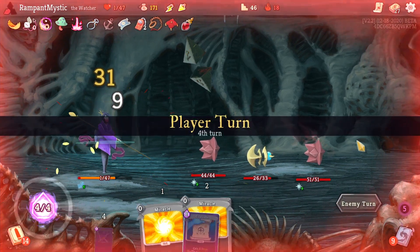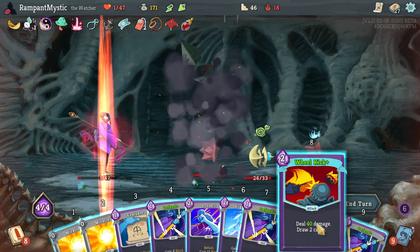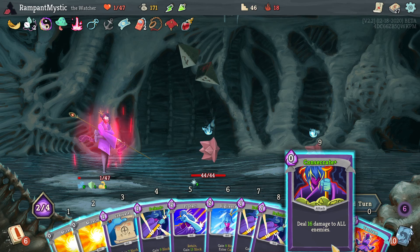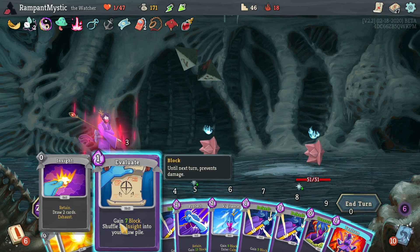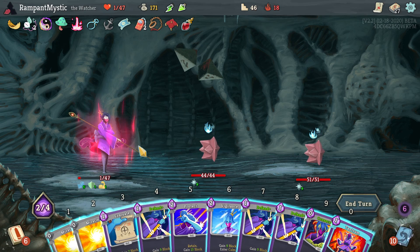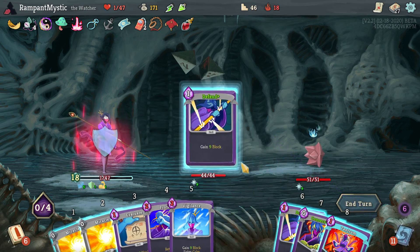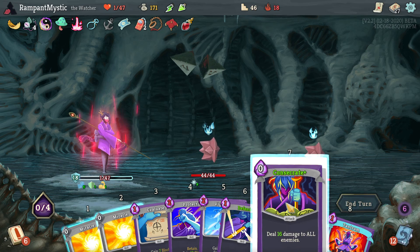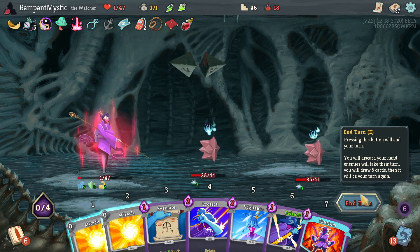Please be merciful. You know what? I'll take that mercy. The problem is these are thornies. I think it's time for a Crescendo here — I want to use it, I really do. There's nothing I can do about it. Actually, I think I can block for 18. That's actually exact. Next turn they're gonna have even more thorns — it's horrible.